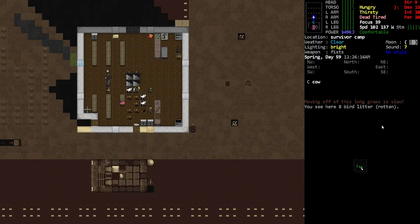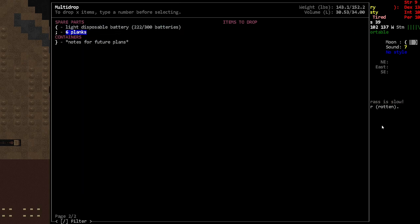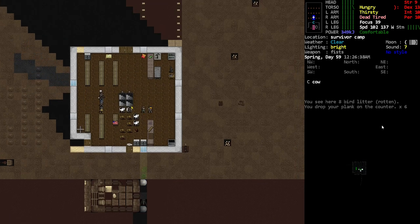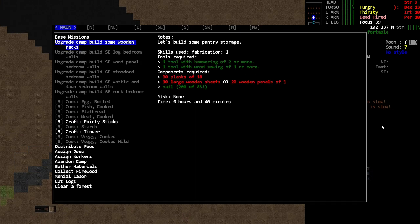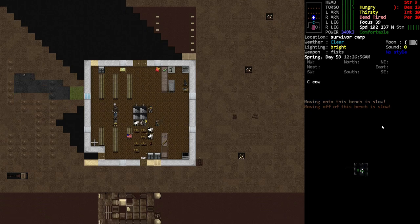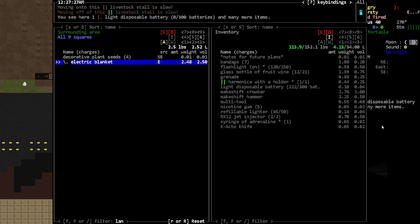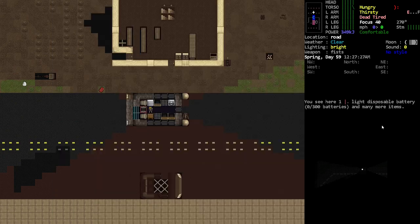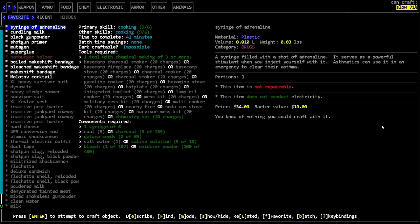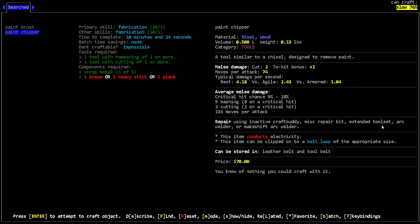We got twelve planks — I think we needed fourteen. I didn't write it down. Nosh could have written it on his little scratch paper if he'd been thinking ahead. We need a paint chipper. I bet we can make one — let me check. Yes, we can! A paint chipper takes ten minutes to make — basically nothing. It's made from a broom and heavy stick.